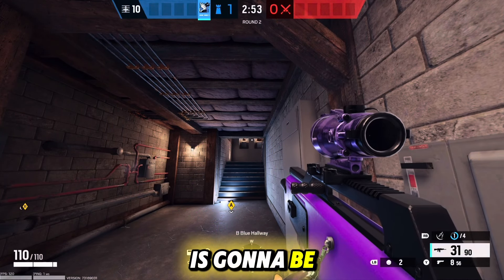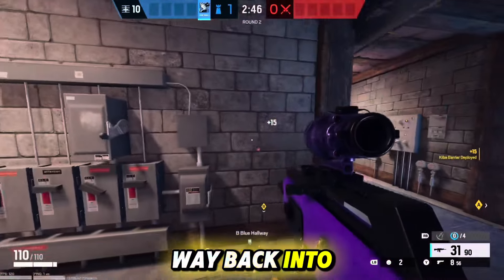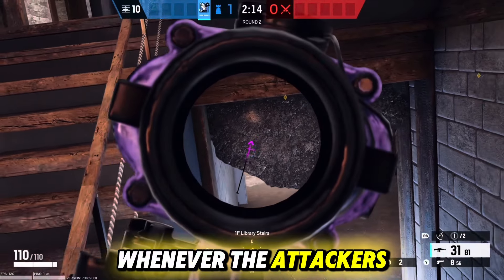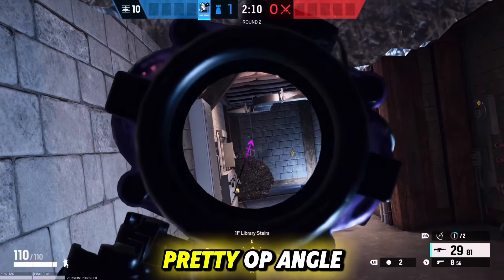Our next setup is going to be in blue hallway. You're going to want to place a barricade at the top of this wooden beam, then make your way back into this corner. Then throw another barricade at the bottom of this wood and you will create this nasty angle watching blue stairs. Whenever the attackers walk down these stairs, they will not be able to see you but you can see their feet. This is a pretty OP angle.